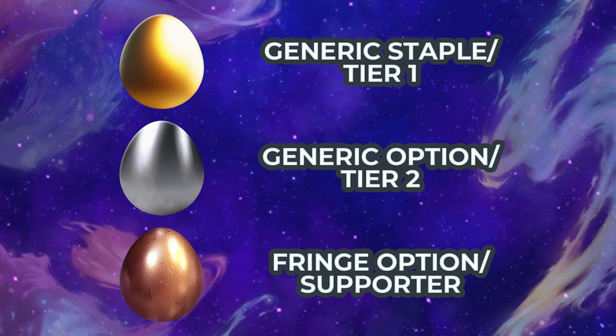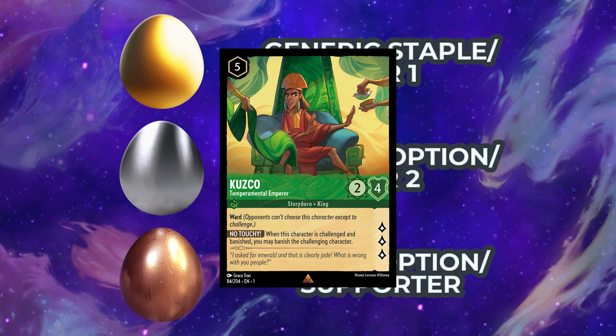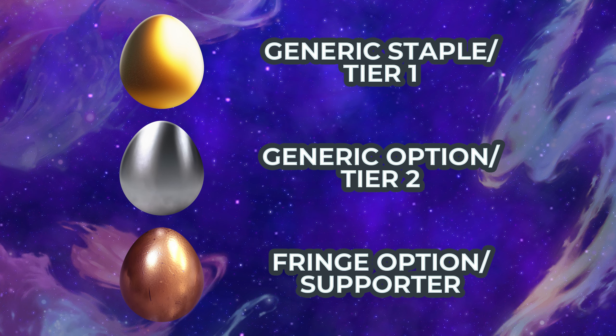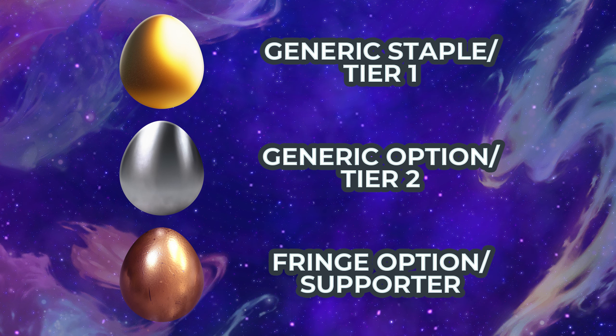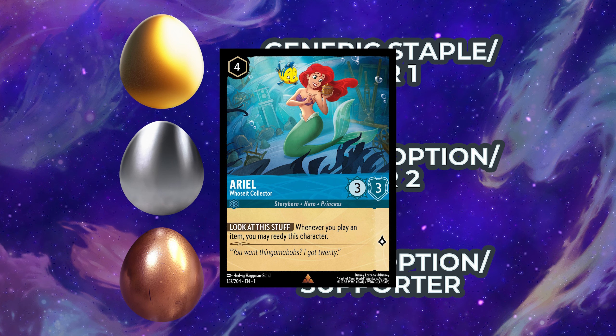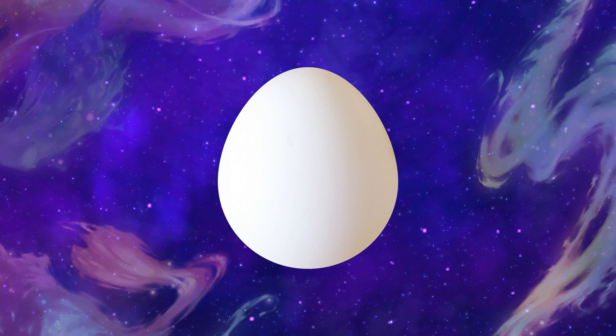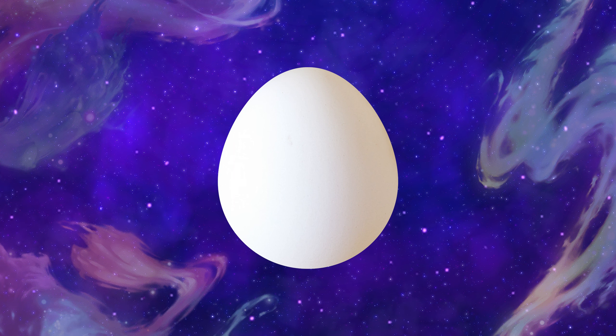Cards given a silver egg are believed to be part of a tier two deck or considered an optional staple for the color — cards like Kuzco fall here, where despite their power they've never found a tier one deck. Bronze egg cards are solid options in specific decks but either lack outright power or the support needed to truly shine. Ariel fits here, though with new item support it might be her time. The white egg covers all the rest, including most vanilla cards.